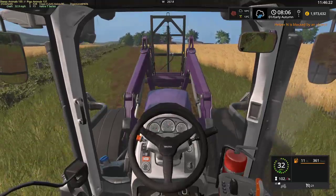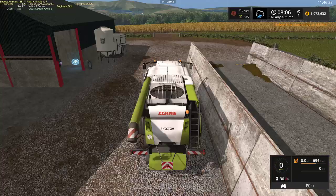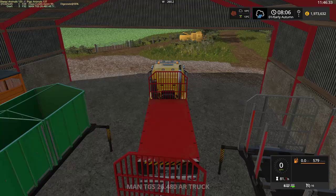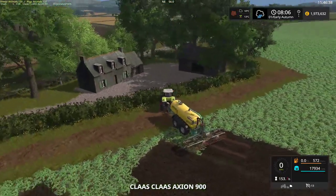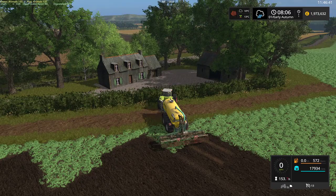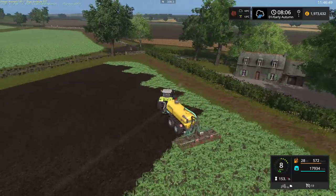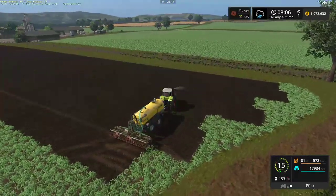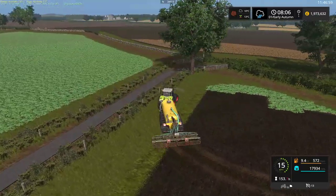Helper N is blocked by an object — seriously. Helper N is blocked by a shrub. Okay. And again, this is why I need a supply on the field.